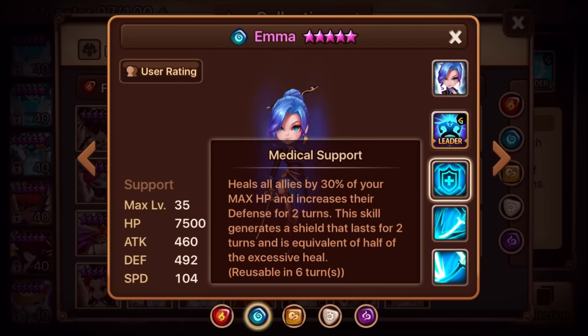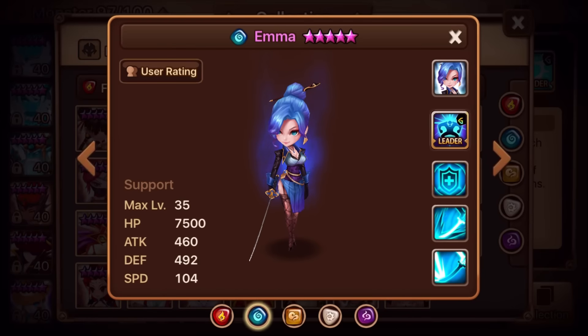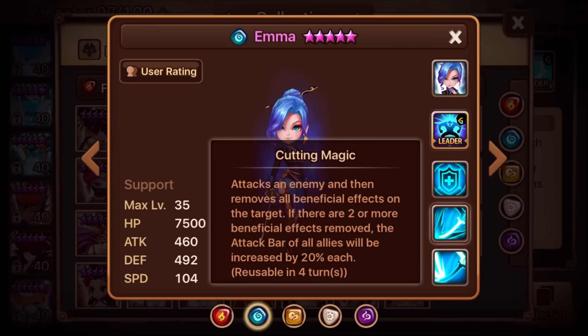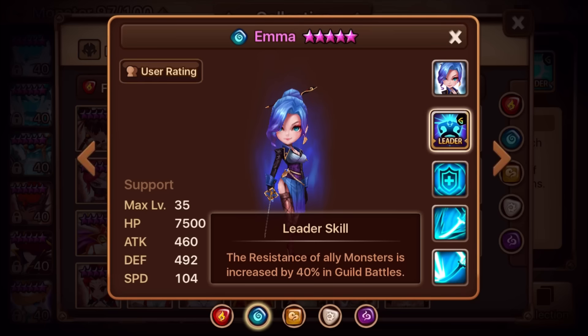I've been trying to get Emma but unfortunately I don't have her. For Dragon's B10, Emma is by far one of the better options — not only does she have buff removal like Belladeon, she brings glancing hit, defense buff, a very strong heal, and a shield. The leader skill is 40% resistance for guild battles, but I don't think this leader skill is very strong. If they changed it to an HP leader skill, Emma would be one of the better monsters for that role.